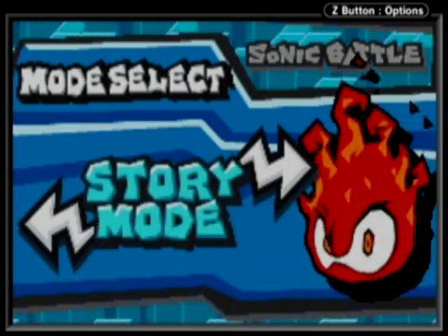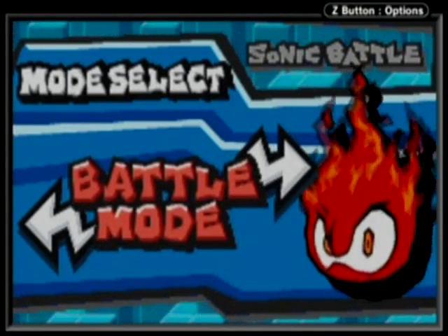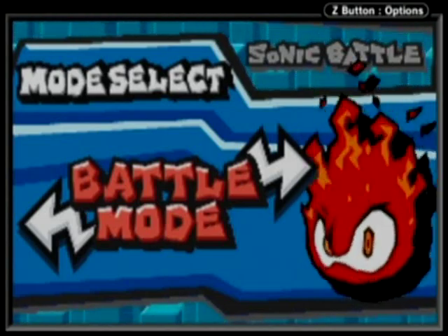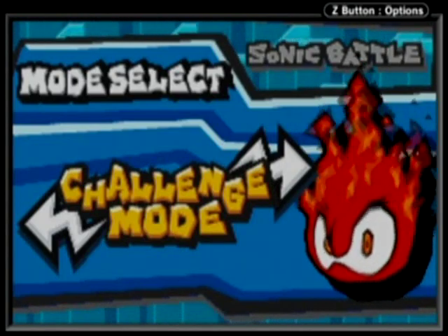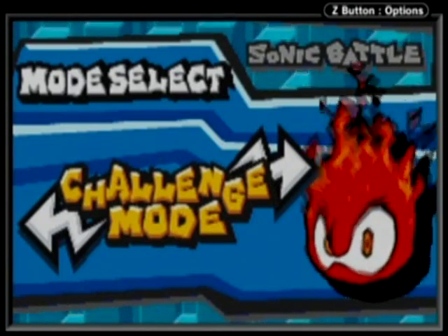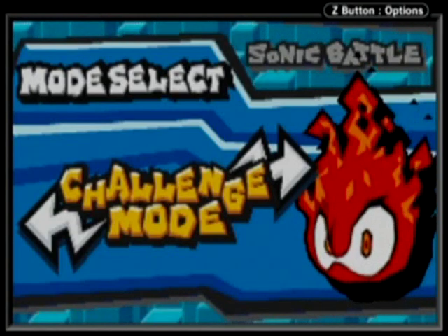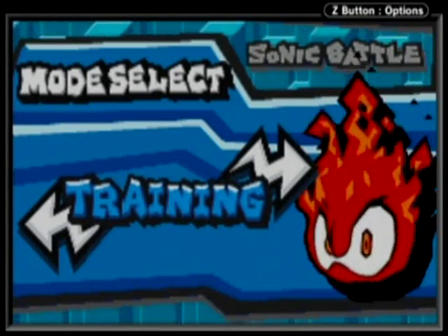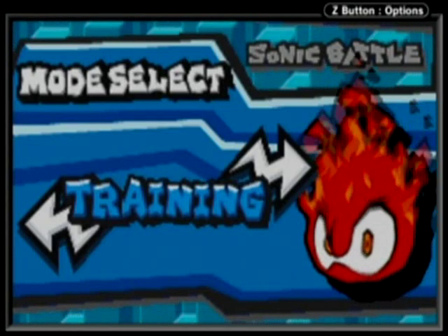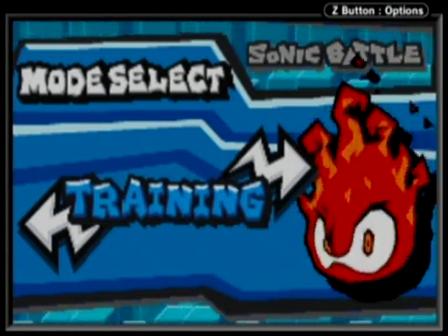Story mode is of course the main mode of the game. Battle mode is when you're just playing for fun or you can play against friends if you have a link cable. Challenge mode is where you do the challenges with every character, and after each character's story I'll be doing challenge mode with that character. Training is where you get to see the character's skills and practice some moves. There are no combos in this game, but it's still nice to know what you're doing — so I advise going there first.